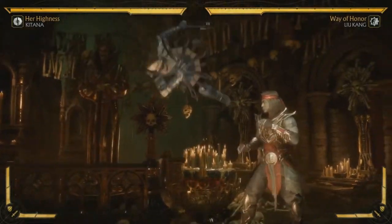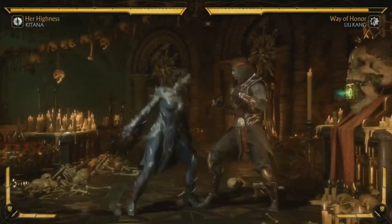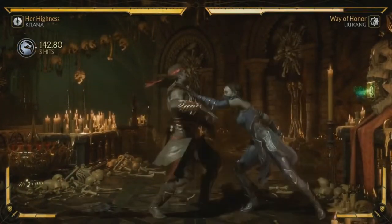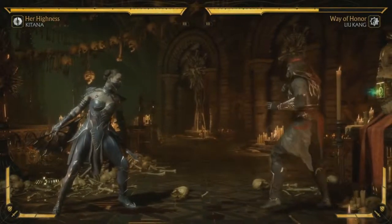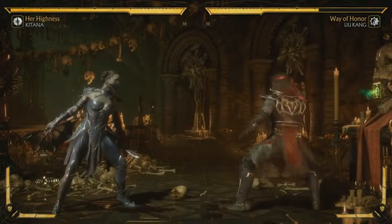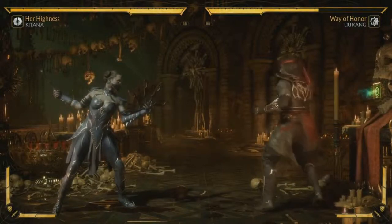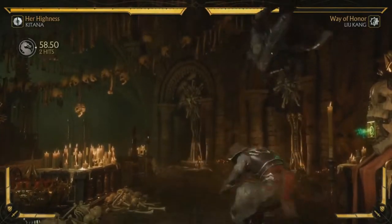So you're zoning the opponent out, absorbing their projectile to stop their zoning, and that actually amplifies her melee to go in and use her offense. With her long chain combos, the damage is just going to stack. This is actually one of her tournament loadouts — it's the one I've been using against you a lot. Those are the three moves she gets in this loadout.